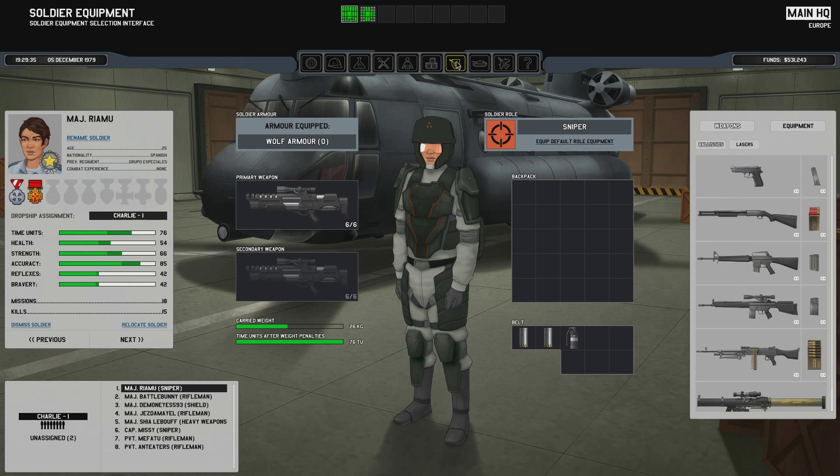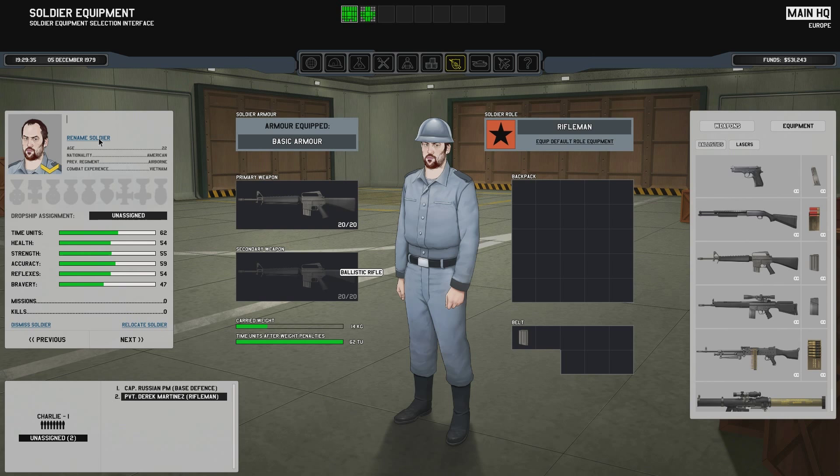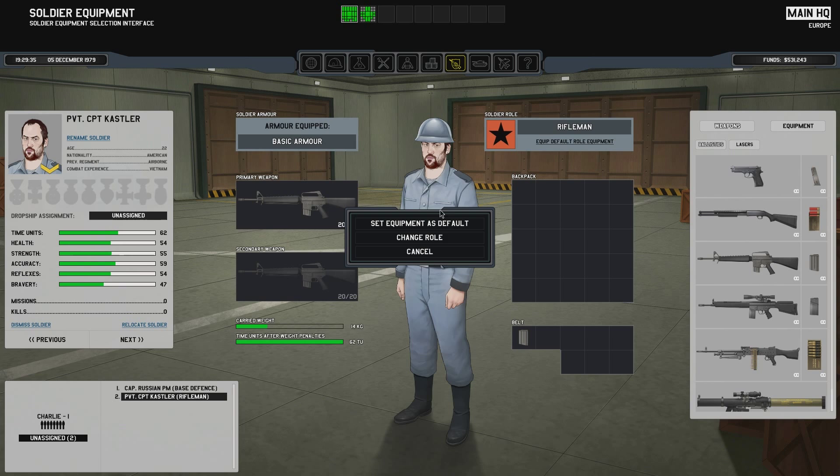One soldier has arrived. Let's see who that is. It is Derek Martinez, who is going to be renamed. The last one was Anteaters, right? So now we have Captain Kastler. He's private — Captain Kastler. Could we incorporate him as well? We've already got two rookies: Mifato and Anteaters. We can't do another one — that would be a bit dangerous at this point. So you'll be at base defense for now.